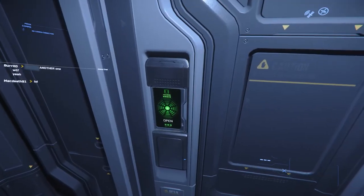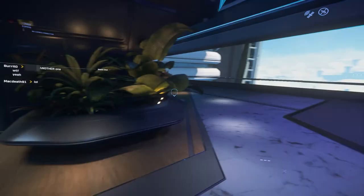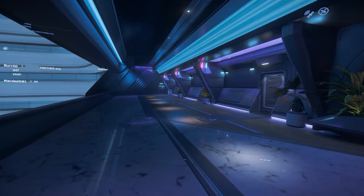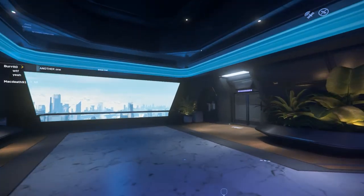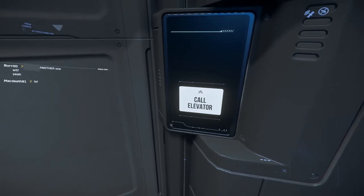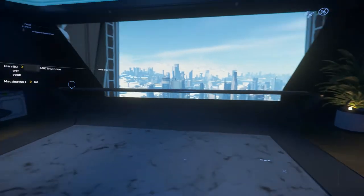To open a door, we can either click F or hold F and select Open. Clicking F quick-selects the first option, and with doors and most elevator call buttons there is only one option. After leaving the room we will be in a common area or hallway depending on where you've spawned. The rooms are numbered, but at this moment we don't have a set room. Once at the elevator, click F or hold F and click left mouse button to call the elevator — it's not instantaneous so just wait a few seconds for it to arrive.